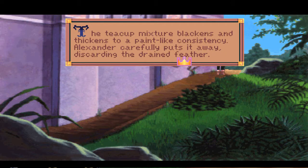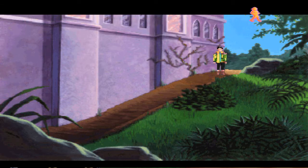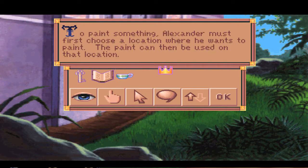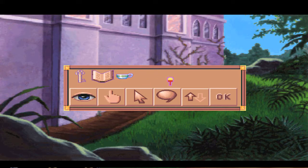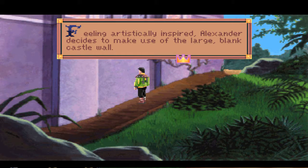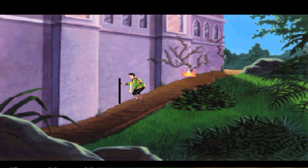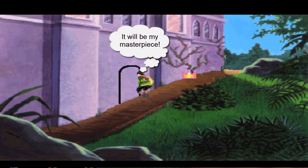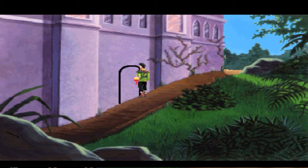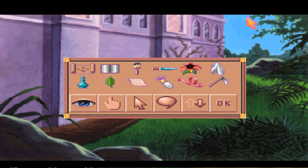The teacup mixture blackens and thickens to a paint-like consistency. Alexander carefully puts the paintbrush in the cup. To paint something, Alexander must first choose a location. He draws a doorway — why did he make it smaller than himself? He's gonna have to stoop through there. This is Beetlejuice rules, dude.